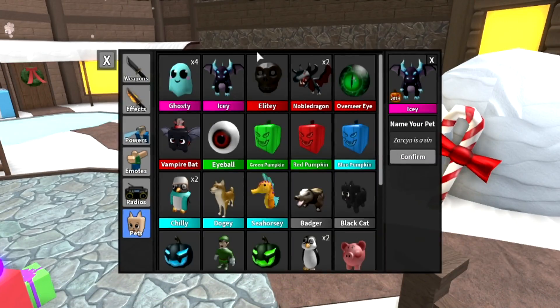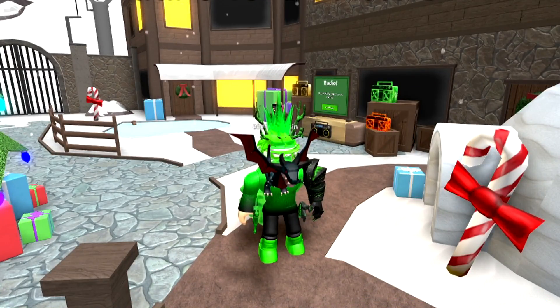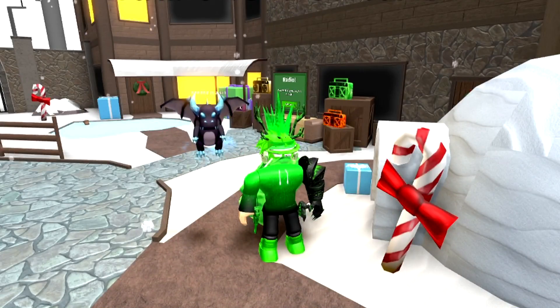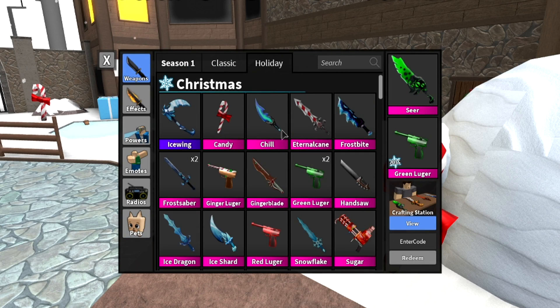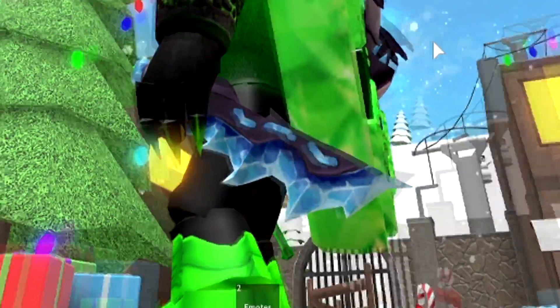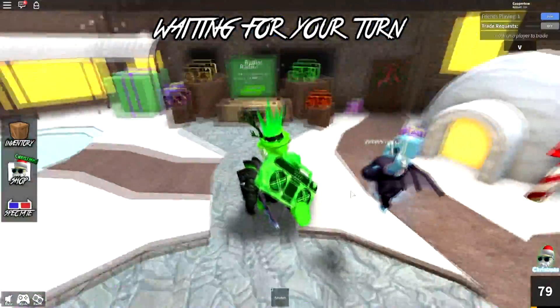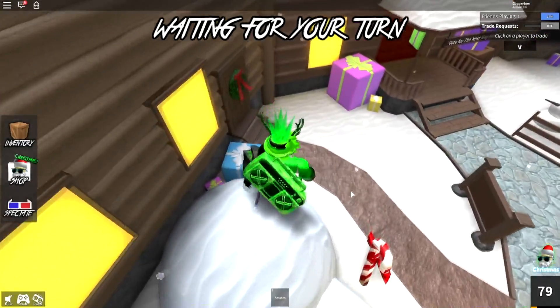He looks a lot cooler than the noble dragon. Like, here's the noble dragon — the old pet — and then we have our icy, which is basically a frost dragon. Now we're gonna go straight to the new legendary, which is over here — right here, frostbite. Look at this thing right here. Oh my gosh, that is so cool. I just can't stop looking at it. It's a lot better than I actually thought it was going to be, compared to all the other Christmas godlies.